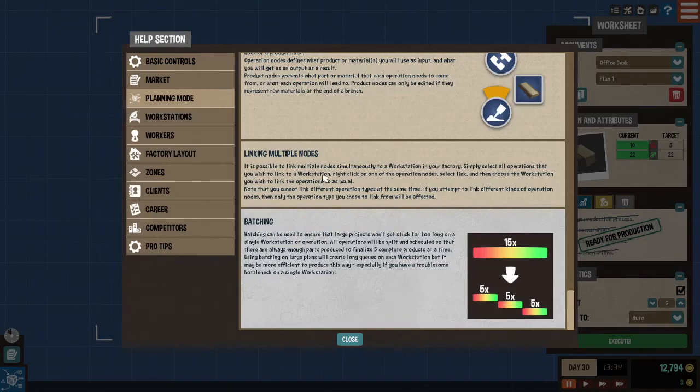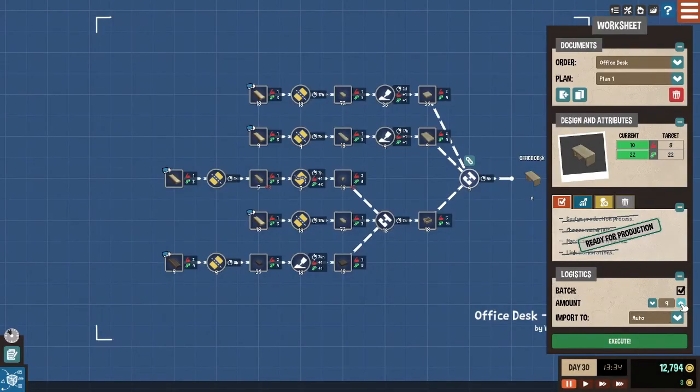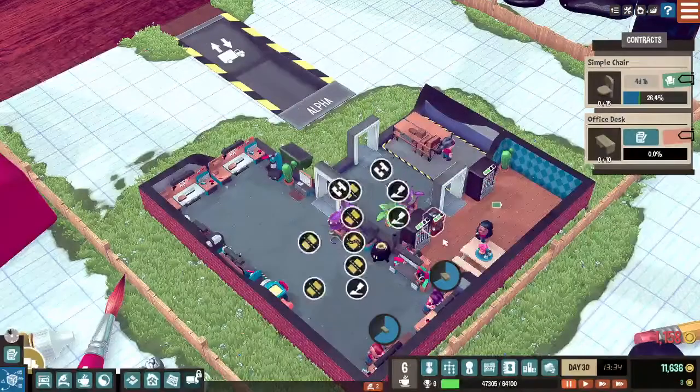Let's read a little more about batching: it can be used to ensure that a project won't get stuck too long on a single workstation. The operation will be split and scheduled so there is always enough parts produced to realize five completed products at a time. Using batching on large plans will create longer queues on this workstation, but it may be more effective, especially if you're having trouble with bottlenecks on a single workstation. For now it's fine.